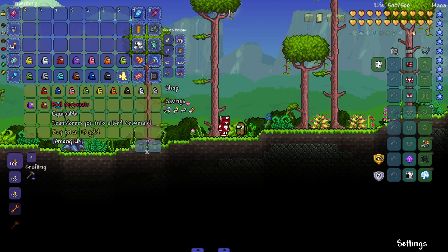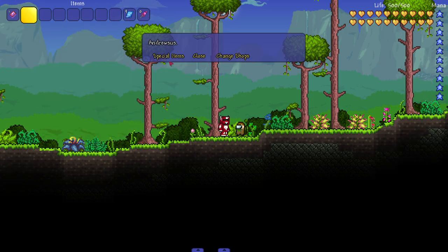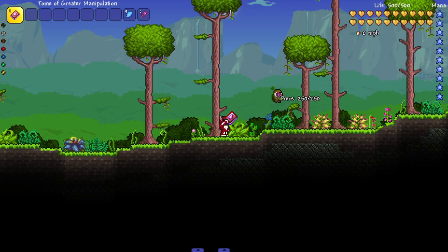So we got crewmate transformations - yes sir! This is where we see all the transformations. There might be some colors in here that aren't even in the game yet, which goes to show you that Terraria mod developers have added more to Among Us than Among Us developers have, and their game's popular as heck. I don't know what changing shops does because there's no other items, but I guess that's for the future.